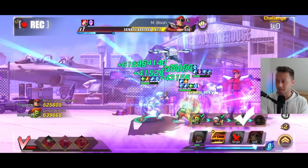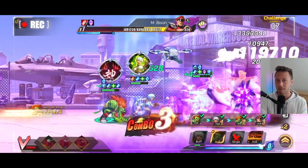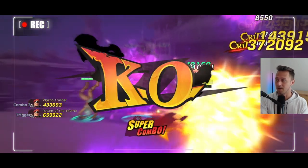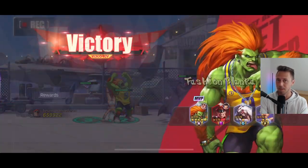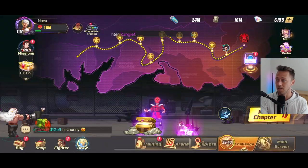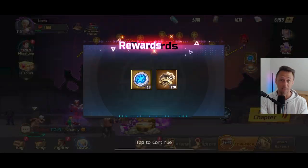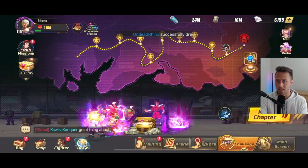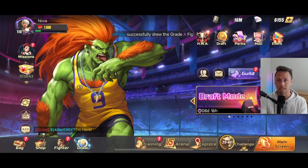This team right now is just insane. I'm loving playing with them, and this is a good one to use because it's basically a free-to-play team as well. You're going to get Fashion Blanca for free just by logging in, and you can get Bison from Divination pretty easily — you don't even need to level him up that much; he's great at SS.